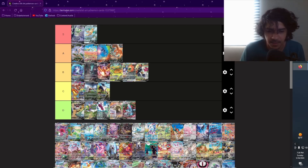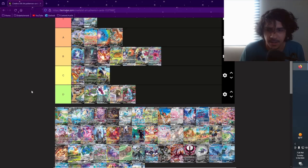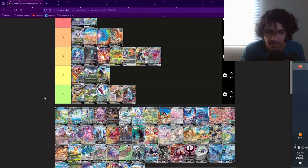Gengar VMax — pretty big hitter from Fusion Strike. I'm not too big a fan of the whole VMax look; his mouth kind of looks like a tunnel of love carnival ride, like you just go in his mouth and that's the beginning of the ride. I know it's a very desirable card but I think it's kind of overrated. I'm gonna put it as B. I'm not really basing my placements on the value, strictly off the artwork.